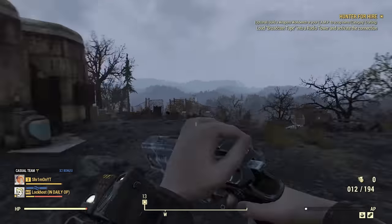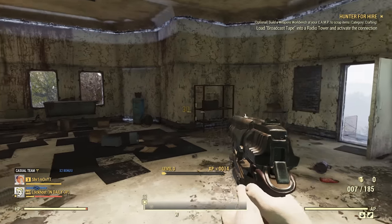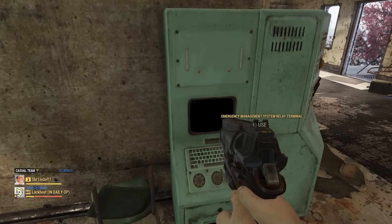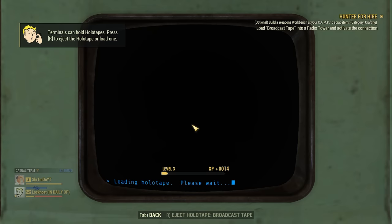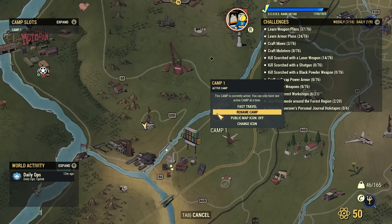You want to hit at least level three, so kill all the guys here. After joining a casual team so you can get a boost, throw on the Charisma Inspirational perk. Load the broadcast Holiday One, activate it, then fast travel back to your camp.